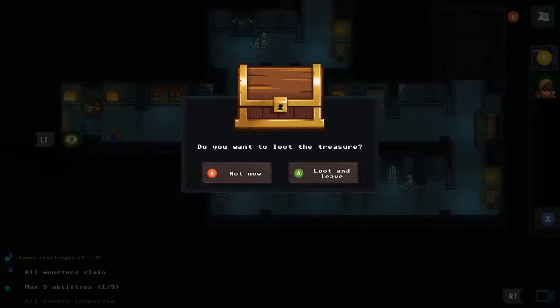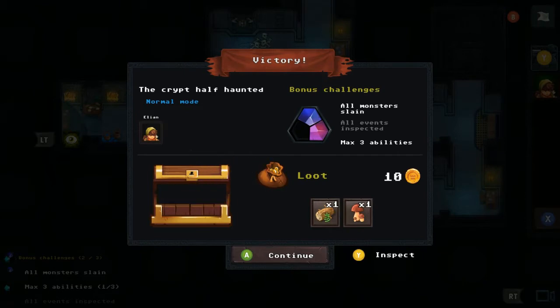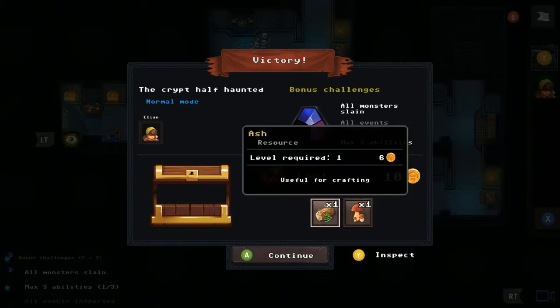After healing I get back to precision-shooting the warlock and finish him off. We loot the treasure — the 'Crypt Half Haunted' bonus challenge appears. There's another square I could have visited first. We find a mushroom and ash — both useful for crafting. I note I probably should have explored more before fighting the boss.